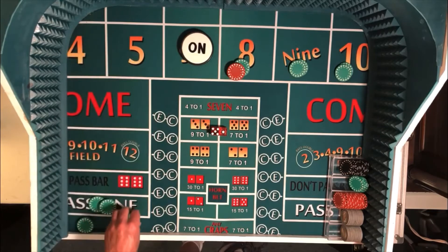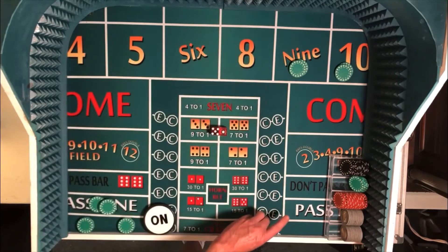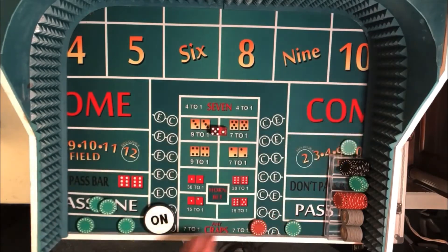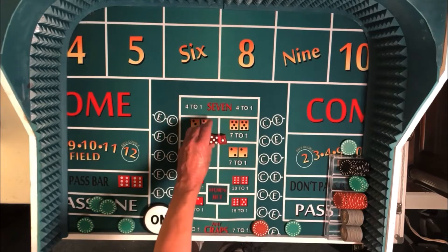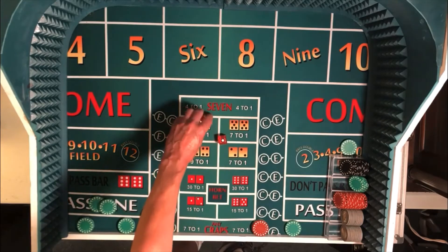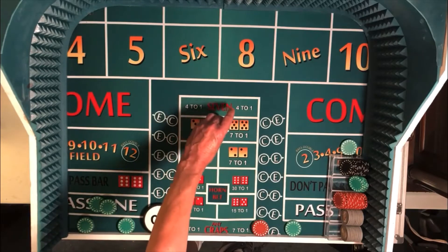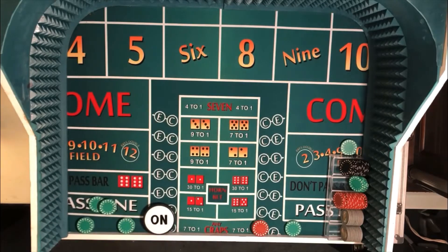As we've said in previous episodes, in this system one thing you do not want to do is roll that big red on the first roll where the board is fully populated. So let's set these dice — 6-5 and 5-4 — get them gripped and walk back to the throwing station.